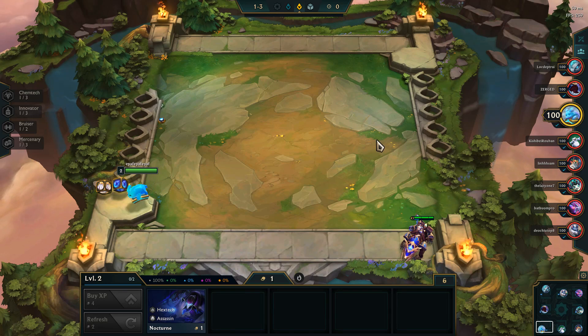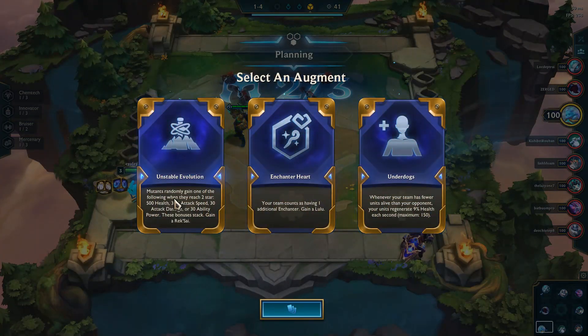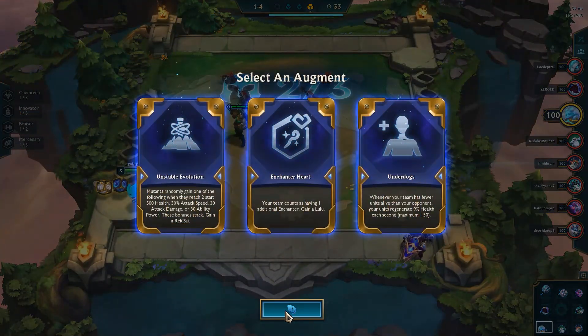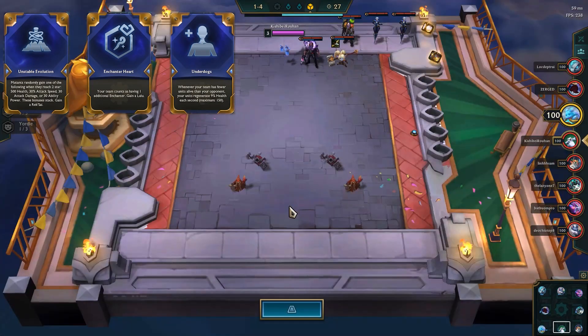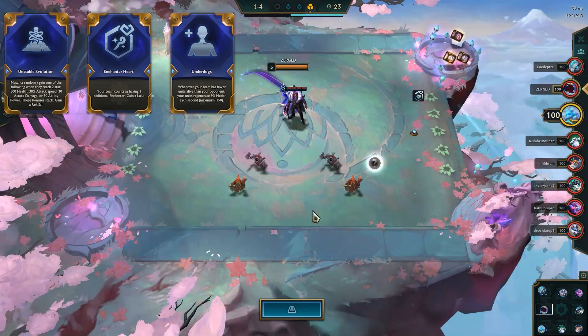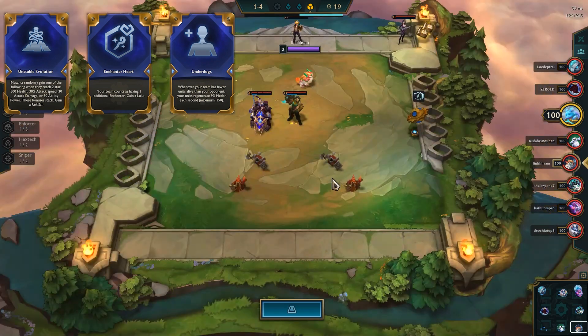Stage 1 we can mostly skip except for the first major decision, the 1-4 Augment. Augments went through all kinds of balance adjustments this patch as they do basically every patch. There's no hard rule to follow on 1-4 because all it comes down to is what options you have as a player and what your game plan is. Having started with a Tier opener, Faye's goal is to lean into the AP tree. Unstable Evolution is okay but nothing amazing, and Underdogs is mostly an early-game synergy. She does have an Alistar 2 and Bruiser lined up to be played, so Underdogs is definitely a worthwhile consideration.